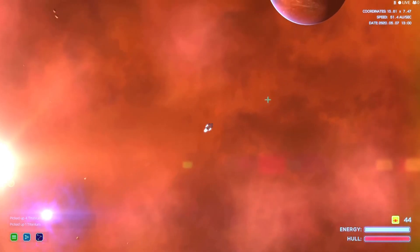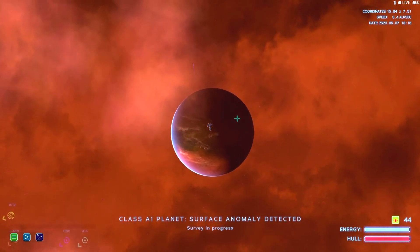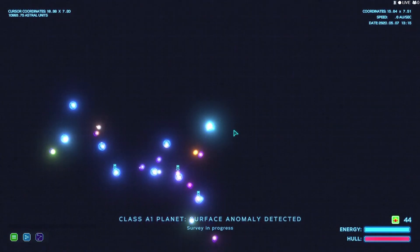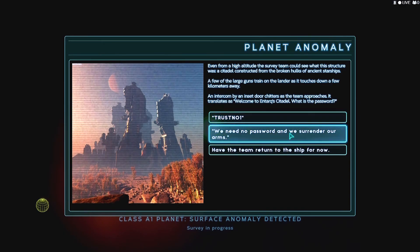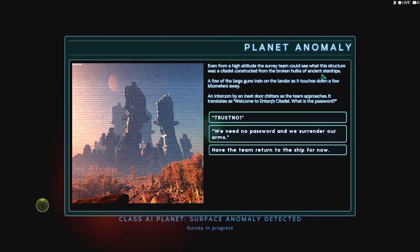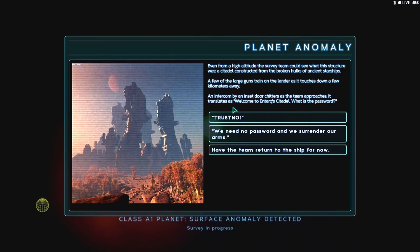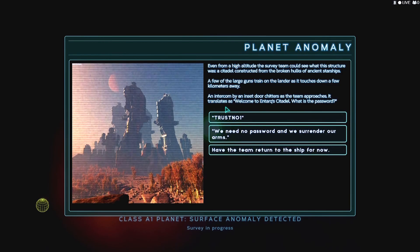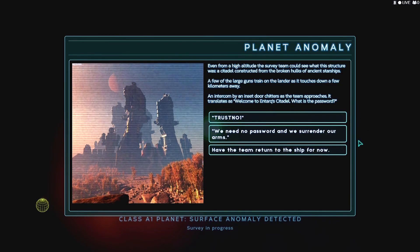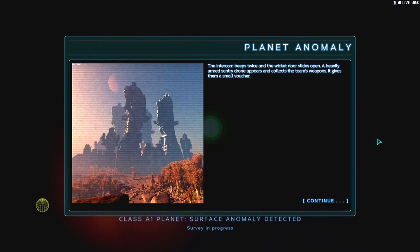One of these planets over here - we found some information from a story from somebody, so let's go back down on this one. We are right up here in this corner, this is the one we kept doing the passwords on. The structure was a citadel constructed from the broken hulks of ancient starships. A few of the large guns train on the land. There is a touchdown a few kilometers away. An intercom by an inset door chitters as the team approaches - it translates as: welcome to Equat Citadel. What is the password?